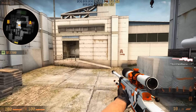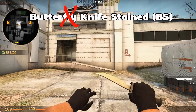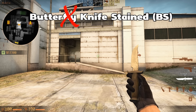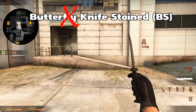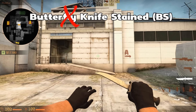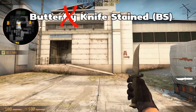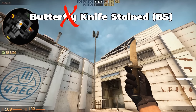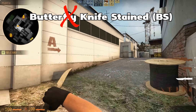First of all, for the terrorist side we have the usual butterfly knife as you can see. It's a battle-scarred one sadly — it has some wear on it, but I think it still looks pretty good. It's basically like a butterfly stained, but it's battle-scarred so you cannot see anything of the stain anymore. That's why it's so dark and just like bright when I keep it up against the sun right here. It has a wooden handle and it gets the job done.